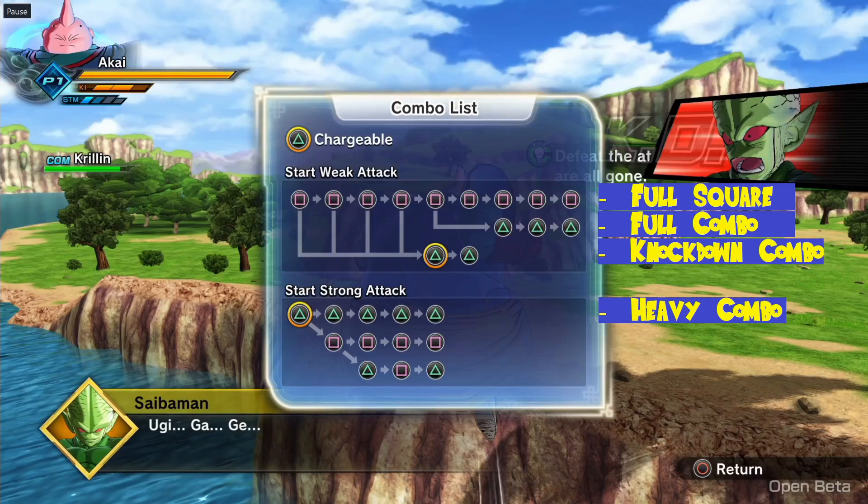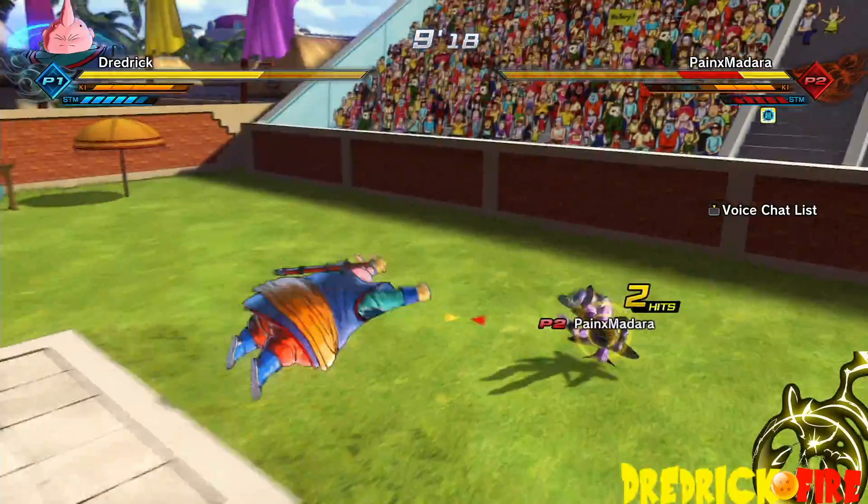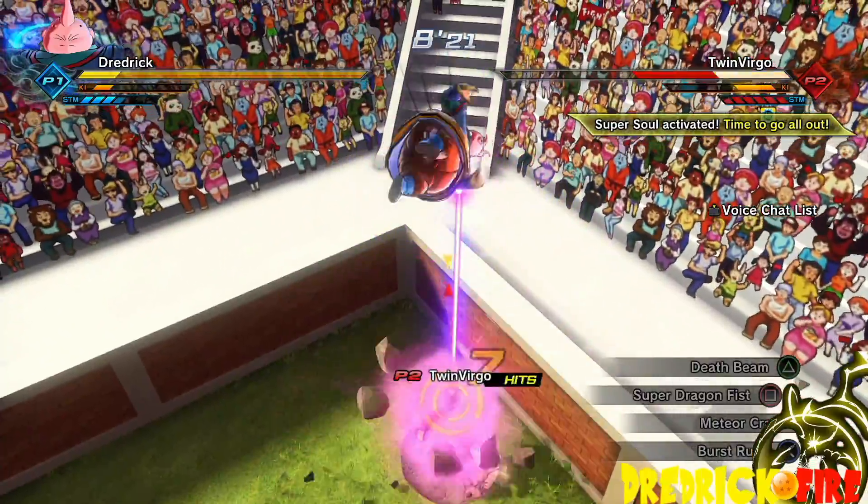Next we have the Knock Down Combo. To perform the Knock Down Combo, you start with the Full Square Combo, but at any time before the fifth square, you switch to heavy attacks. This means you do anywhere between one and four light punches, and then you knock your opponent in the air and finally butt stomp them to the ground.